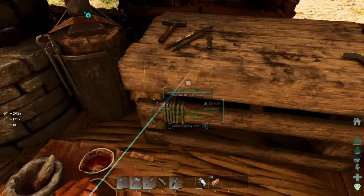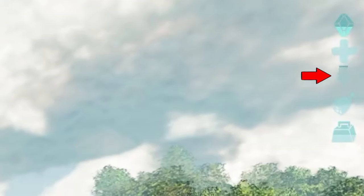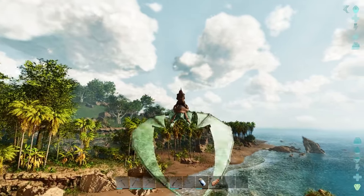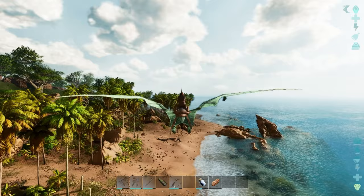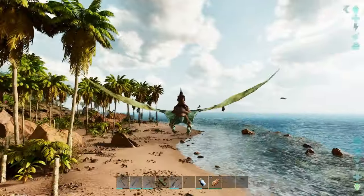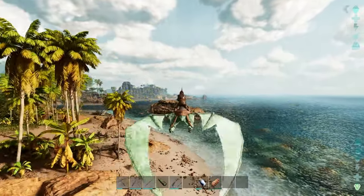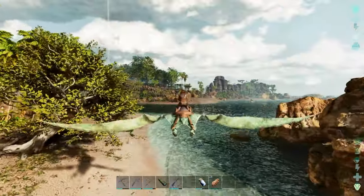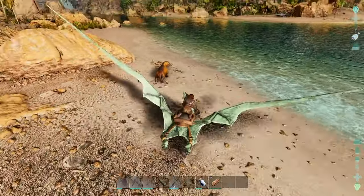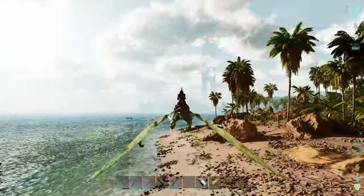My number one tip when you first take to the skies in Ark: please look at your stamina meter regularly on the right-hand side, because it is going to go down very quickly when you first tame your Pteranodon, especially if it's a low level and hasn't been leveled up yet. Some of the first levels you're going to pump in are going to be stamina levels. It's already down to half, so take regular stamina breaks wherever you can. A few cool things the Pteranodon can do — if you hit C you can do a barrel roll! It does take up a lot of stamina but it's a way to move around more quickly.